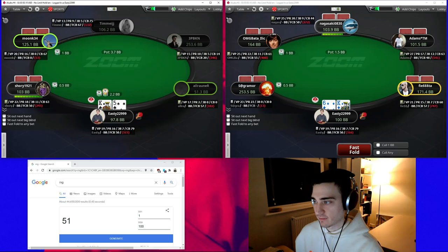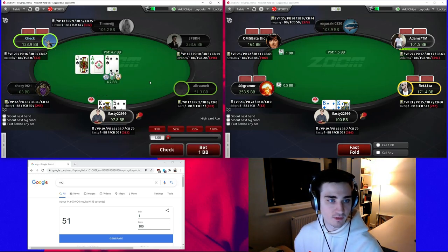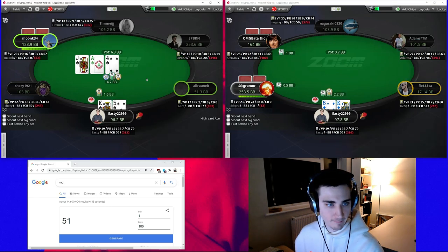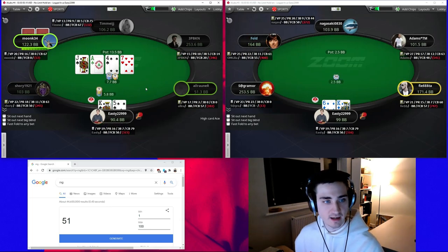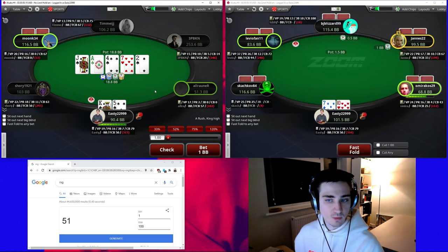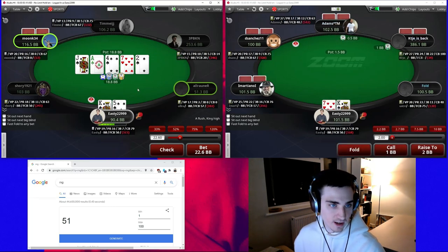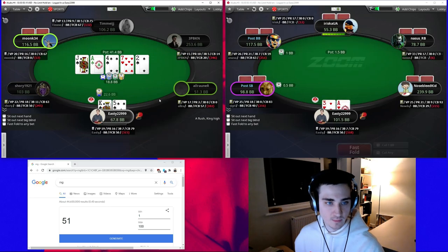We're going to open king-five and we have our RNG here for when we need it. We flop a very strong flush draw on a board that the big blind is going to be struggling on quite often, so we'll start with a small bet. We'll obviously bet the turn as well with our ace-x and very strong hands. After our opponent calls twice and he's tagged green, I like to overbet because we unblock his two-pair type hands like ace-four offsuit.